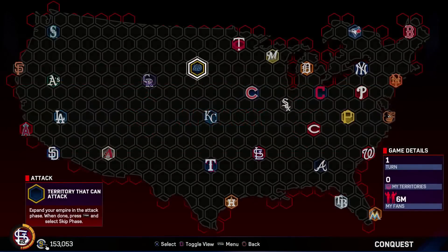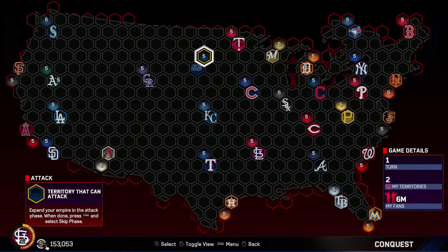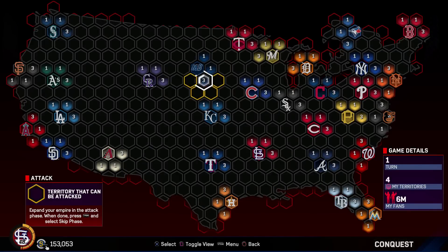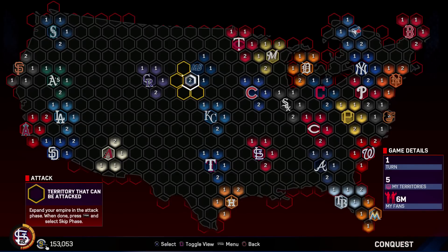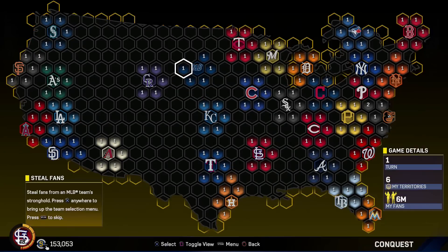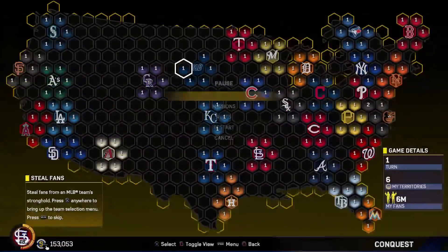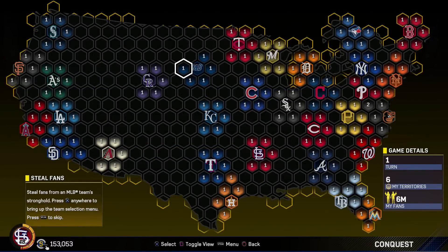Starting with attack - you start right here in the middle and I recommend just branching out. We start with five, and I recommend barricading your first fort so the computer doesn't mess with you too much. You can hold square to skip moves. Still fans - you want to skip this. You're trying to beat this as quick as possible, and you don't want to mess up playing so many games. You can get this done in under 40 turns. If you're going to play 40 games, that's 120 innings - that's a lot of time you don't really need to worry about.